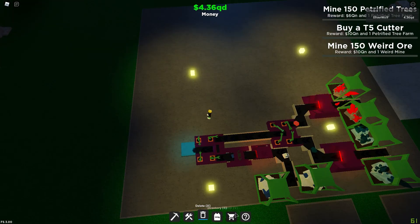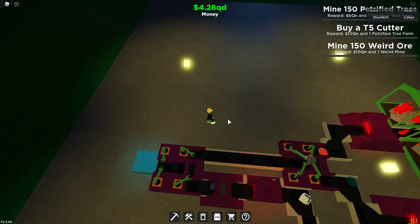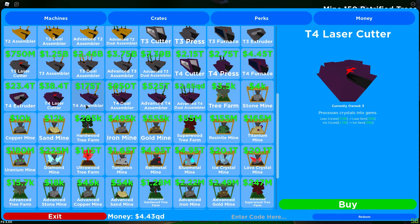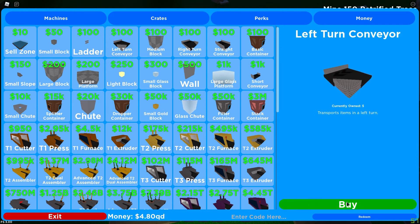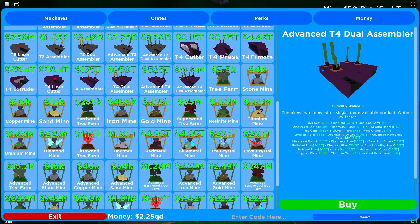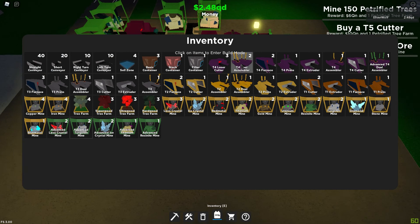For the new setup I need: two advanced mines, two cutters, a furnace, a press, a bunch of conveyors, a bunch of right-turn conveyors, a bunch of turns — and the best part is I can just buy all of these without even worrying about how much money I have. Then one assembler, and I'll wait a second for the second one. I can start setting up the actual factory part now.